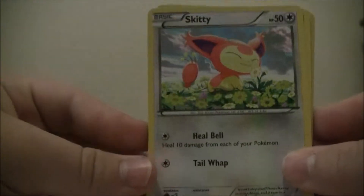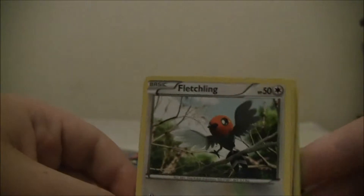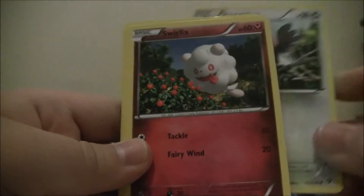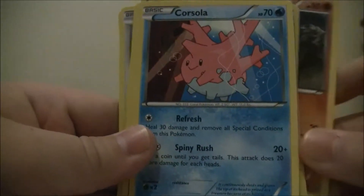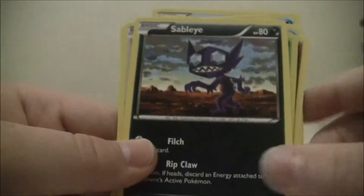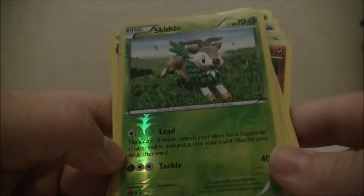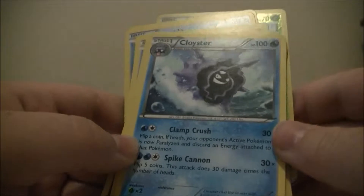Let me put the code to the side and do the card trick. We have a Skiddo, Shellder, Fletchling, Swirlix, Staryu again, Lunatone, Corsola, and Sableye - I kind of like that desert art. We have a Reverse Skiddo. I'm still kind of new and I don't know if it's called reverse hollow or reverse foil. And our Rare is a Cloyster - that's pretty nice art.